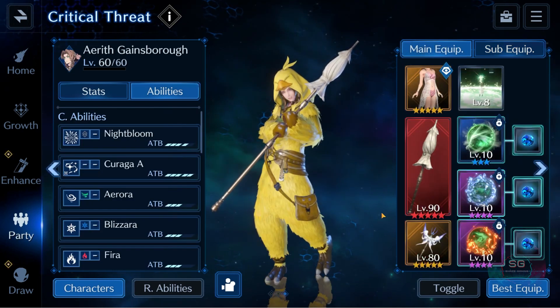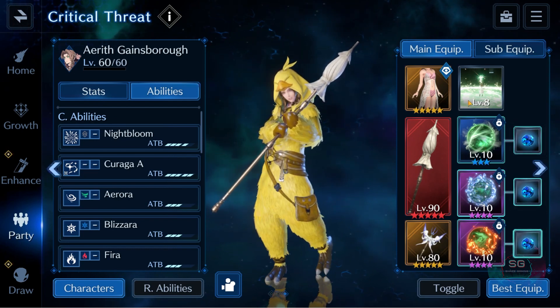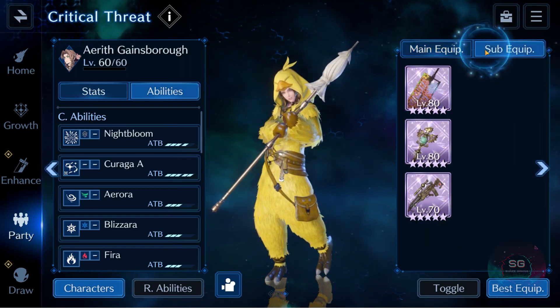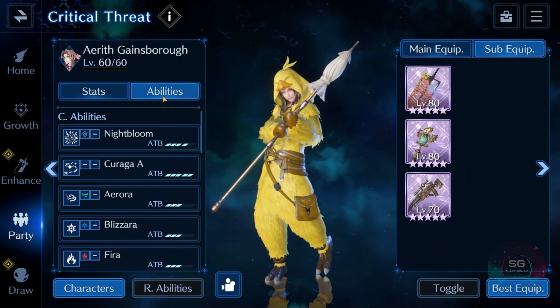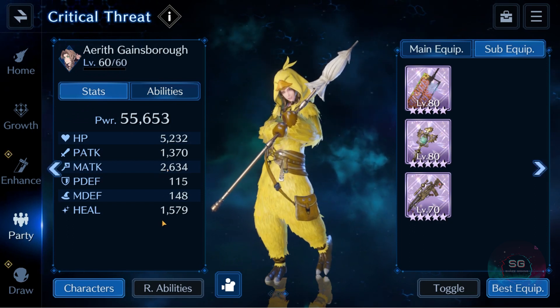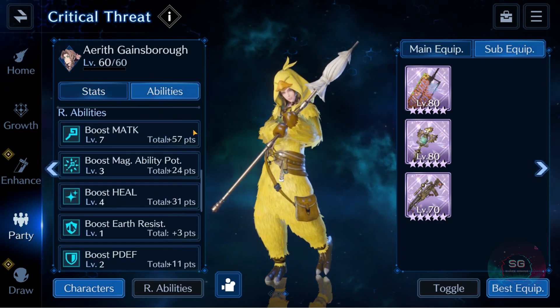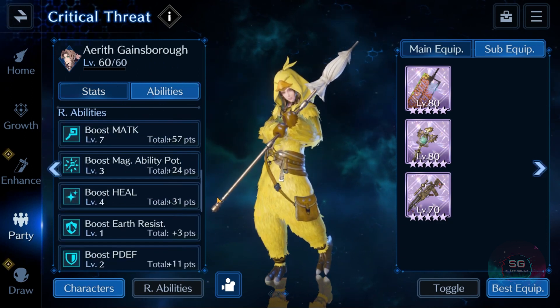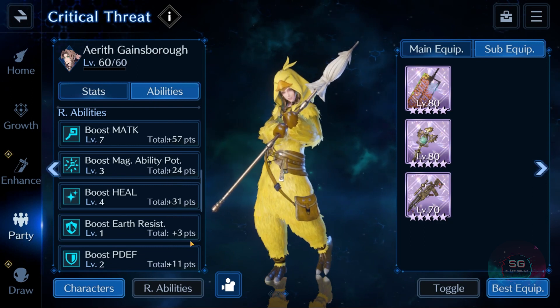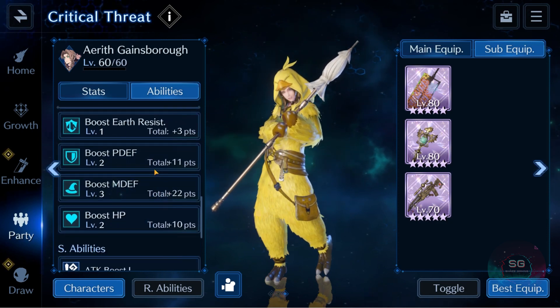I'm also bringing Aerith as my healer with her typical hybrid magic attacker slash healer setup. I still only have one Fairy Tale. I brought ice, fire, and her sub weapons are all offensive weapons, giving her 5k HP, 2.6 magic, and 1.5 heal. She also has M Attack 7, Magic Ability Potency 3, Boost Heal 4, and a bit of magic defense.